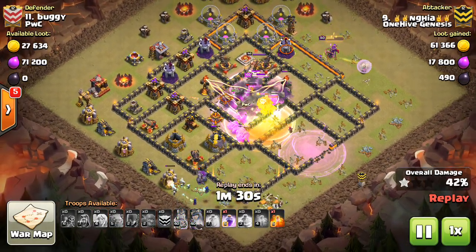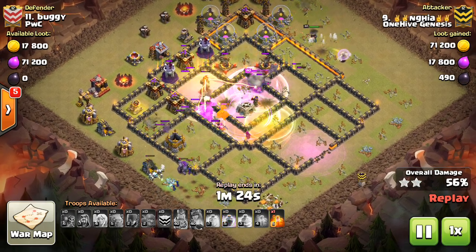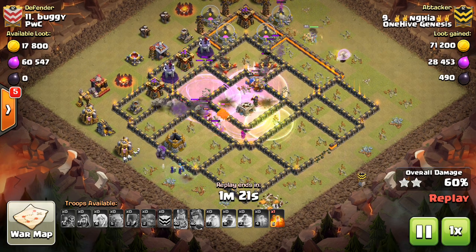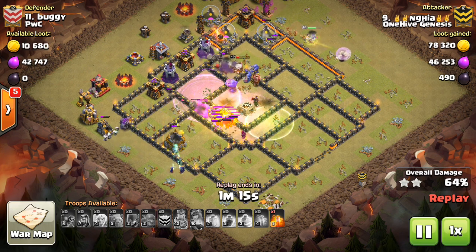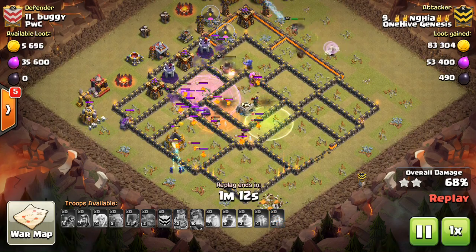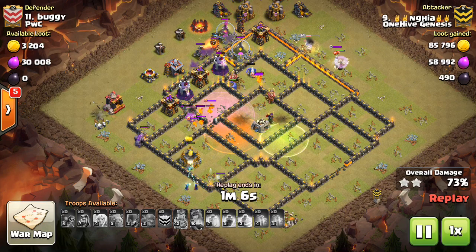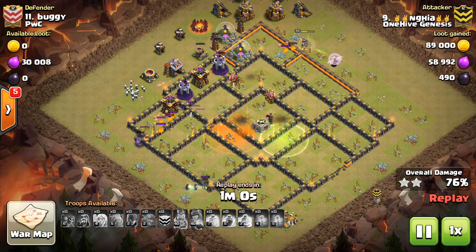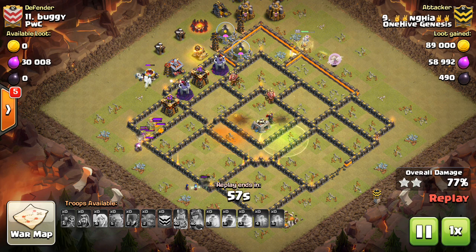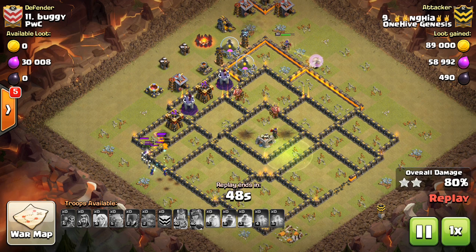Pretty much all the spells are used in the middle, and you can see that one inferno tower was targeting the queen, but the bowlers take it out so the queen is fine — she's still walking along the outside. On the other side, a golem and a few witches. The strategy: start with a queen walk going down one side of the base, but don't let her walk too long, because you want your kill squad to go in and take out the inferno, the X-Bow, and other defenses.